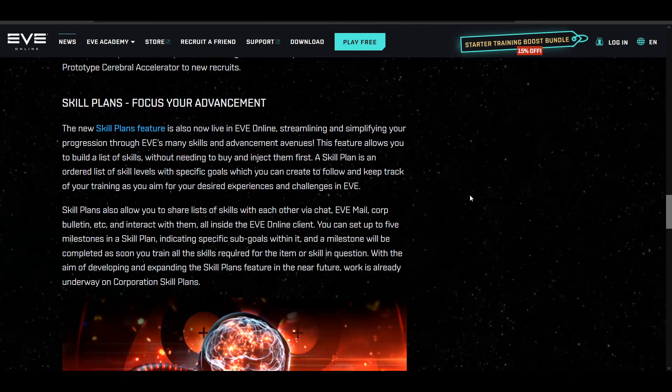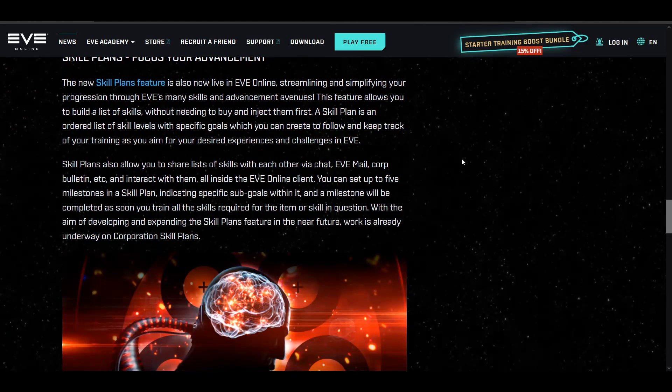Omega is going to double your training speed, give you access to more ships and more modules, so Omega is going to be better for you. Moving on to skill plans — 'Focus on Your Advancement' — the whole skill plan feature. I do think there are some changes that need to be made, and I really thought they were going to spend a bit more time fleshing out the skill plans before this update arrived.